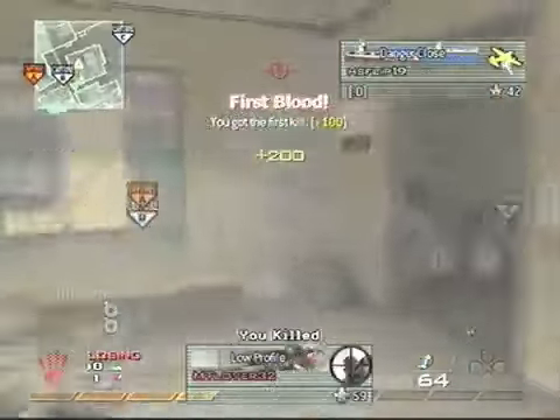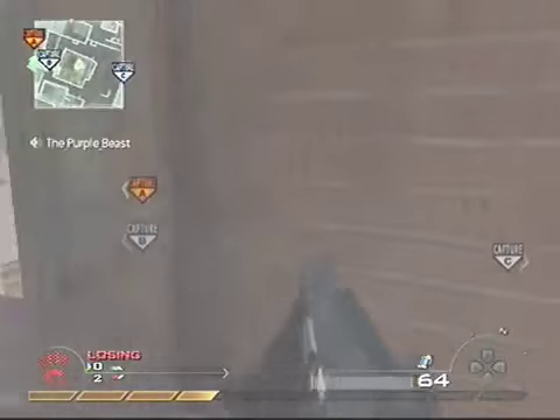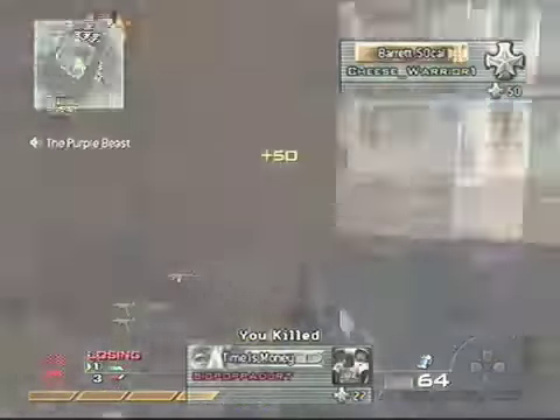You always have a spot at the beginning of your map to get some easy kills. Right there I get two kills with my Semtex — two kills right off the bat. So that's four kills.